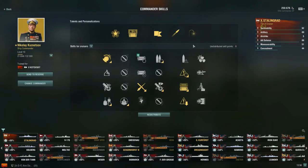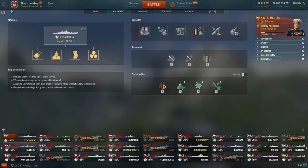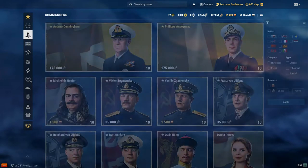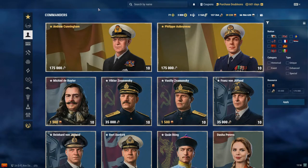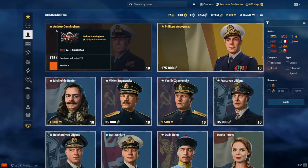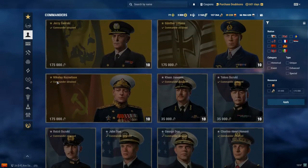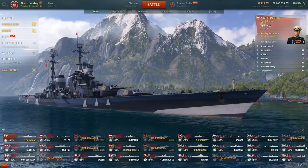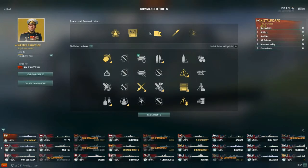Let's jump into the commander. We have Nikolai Kuznetsov — a commander you can purchase in the armory. He is probably the best commander you can purchase for coal if you have a higher-tiered Russian ship. He'll be up here if you don't have him. You can get him for 475,000 coal. The reason why Kuznetsov is so good mostly lies in his talents.